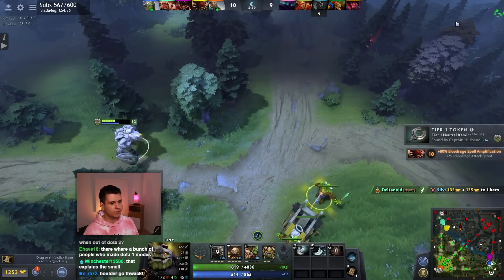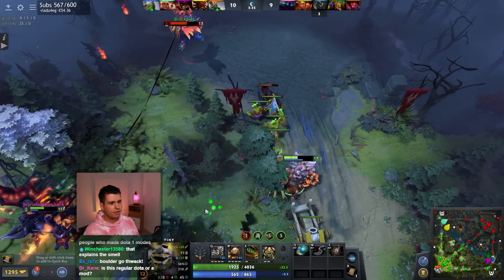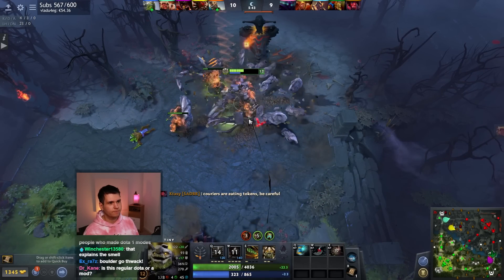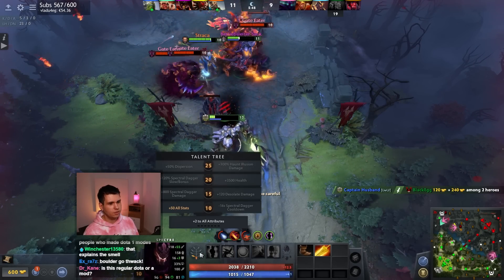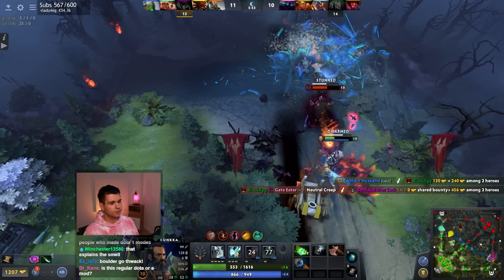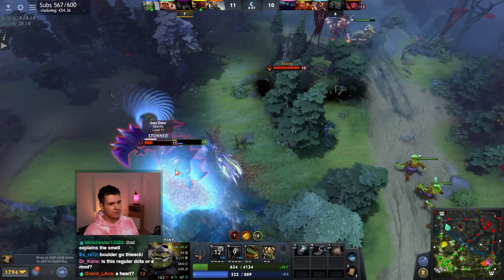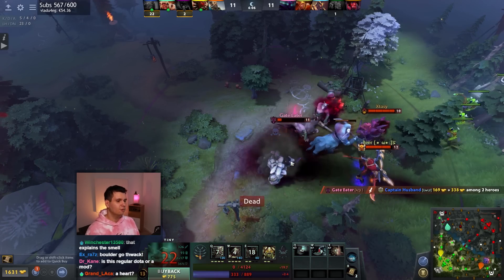Level up Grow some more — we are very, very tanky now. I wanna blink in on this but I don't know if I can. There we go. It's a Spectre — she's got plus 50 all stats. That's actually pretty scary. 250% X Marks the Spot movement speed — alright, so that's not that impressive then. I don't think I can kill her. I'm probably just dead. Oh well — worth trying at least.